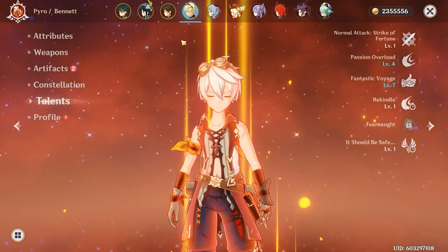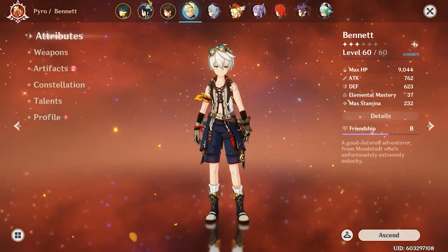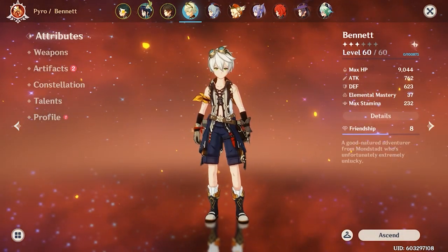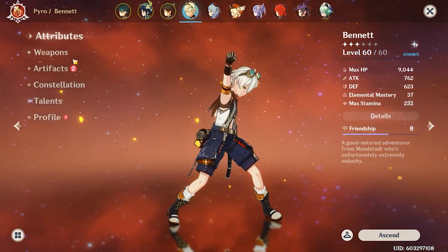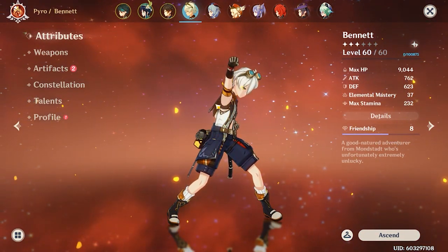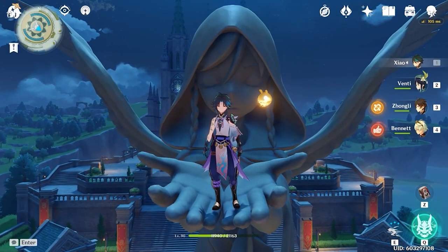Bennett is here for healing. The problem with Xiao is that he's squishy and loses a lot of health, so Bennett provides healing and potentially an attack boost with his ultimate. That's the team. We're going to run a domain and then Spiral Abyss just to test it out.